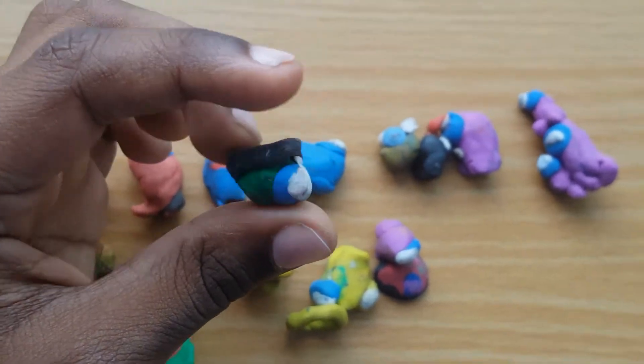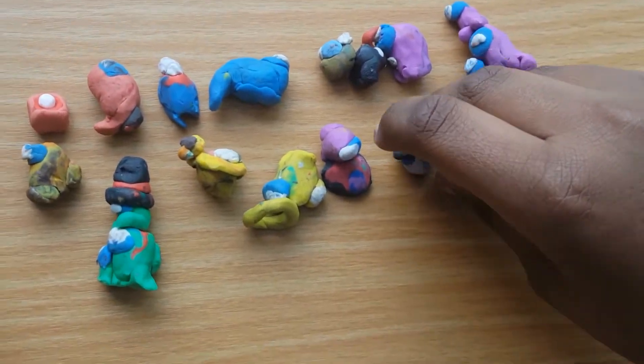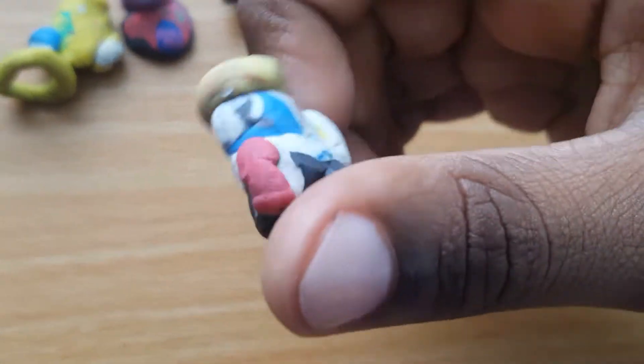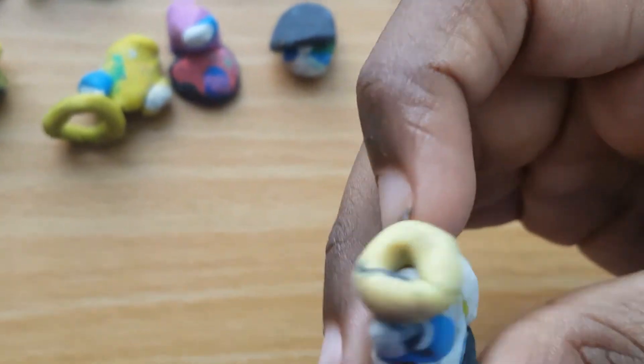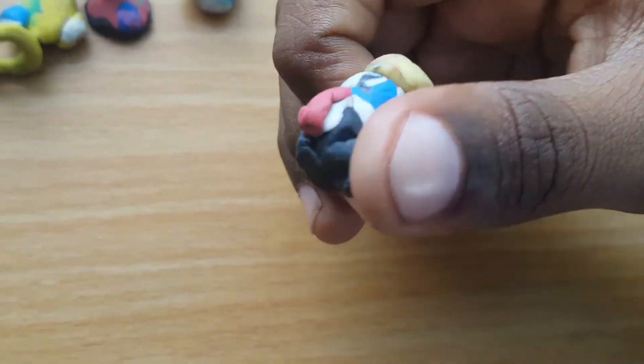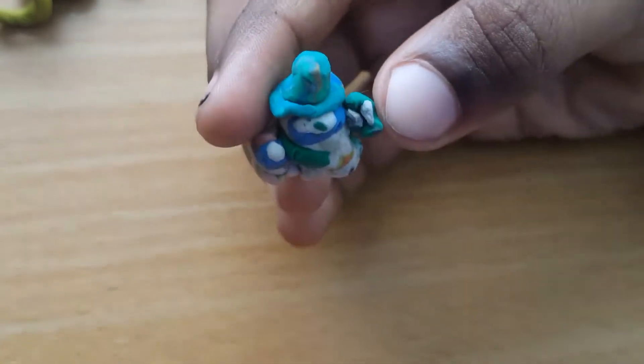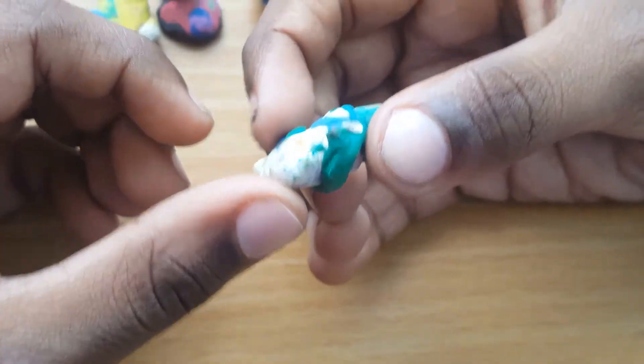Then we have a purple guy pressing the emergency button. And then we have an imposter peeking out of the vents. Then we have another crewmate who's going to be using medbay in my map.